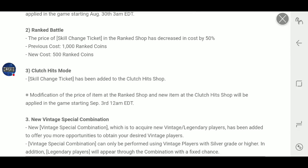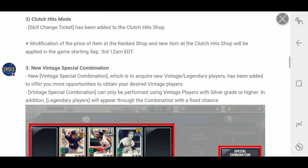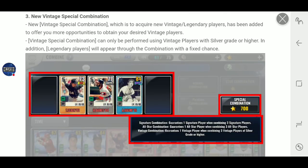Skill change in ranked is 500 coins now, not 1,000, which is great. Clutch hits — there's a skill change there now too. I don't know how much it is. I'm assuming 500, but it might be 1,000. I haven't actually looked.